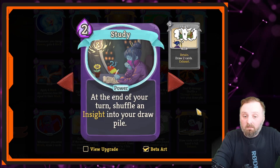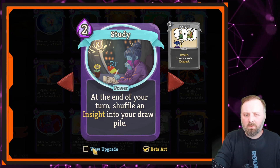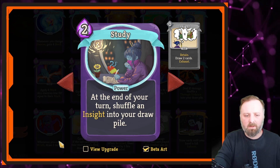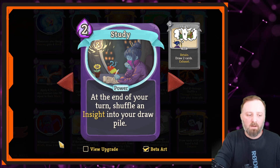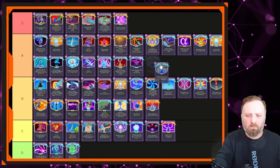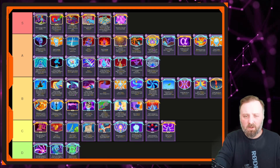Study — at the end of your turn, shuffle an Insight into your draw pile. One of the better beta arts as well. If it's 1 mana, it's really good; 2 mana, it's just okay. It's a really good way to draw cards. Is it an instant pick? No. Is it a great pick when you've already got something to synergize with? Yes. Let's put Study at low A tier — it's playable, definitely something you'd choose to pick up, but not an instant pick.